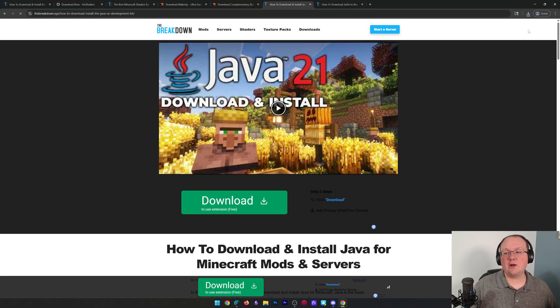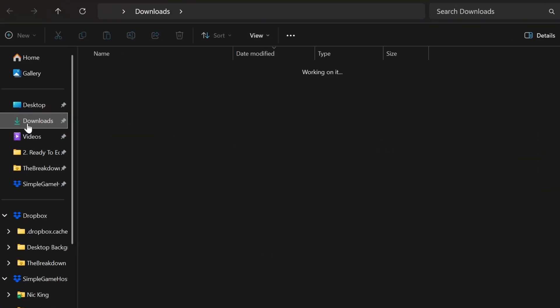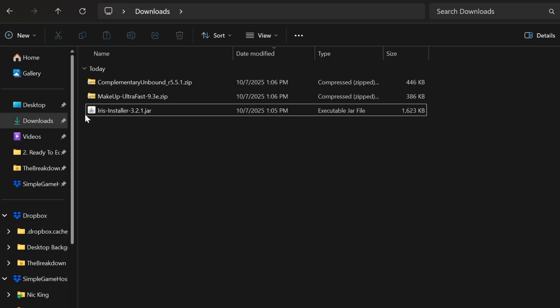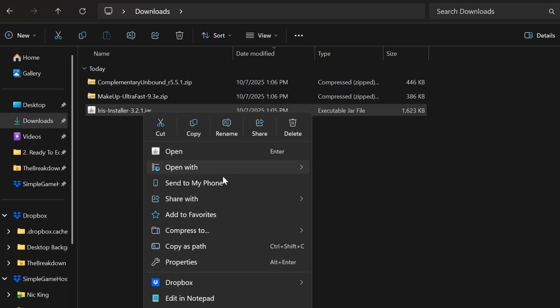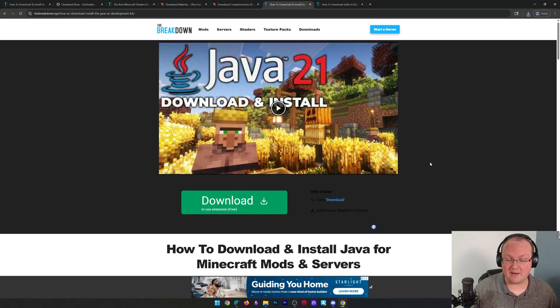With everything downloaded, minimize your browser and find that Iris file in your downloads folder, then go ahead and open it. If it's an executable JAR file with the right icon, right-click and open with Java. But if it's a zip file and you can't open it with Java, you'll need to get Java 21 from the description down below.